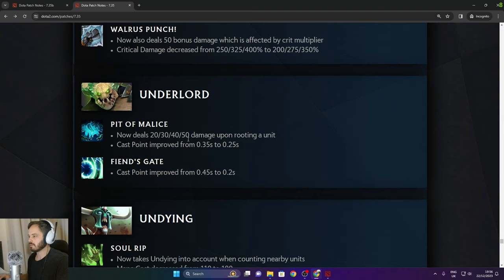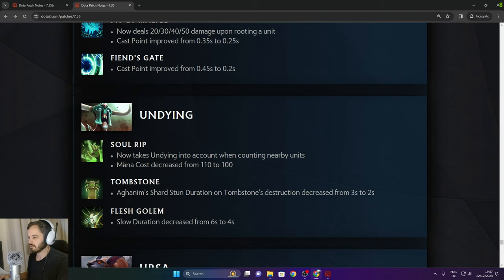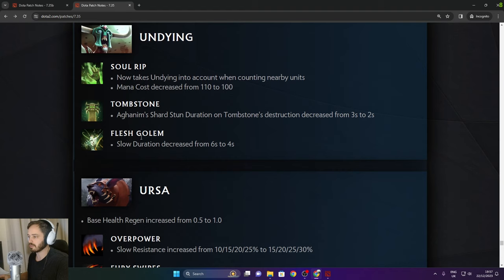Underlord: Pit of Malice now deals 20/40/50 damage upon root. Cast point improved from 0.35 to 0.25. Fiend's Gate cast point improved from 4.5 to 0.2. Undying: Soul Rip now takes Undying itself into account when counting nearby units. Mana cost decreased from 110 to 100. Tombstone Aghanim Shard stun duration on tombstone destruction decreased. Fresh Golem slow duration decreased from 6 to 4 seconds.